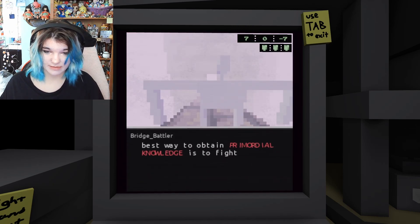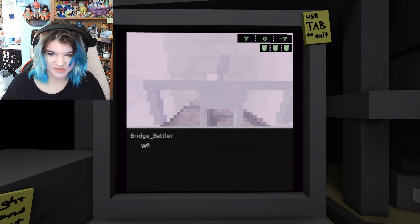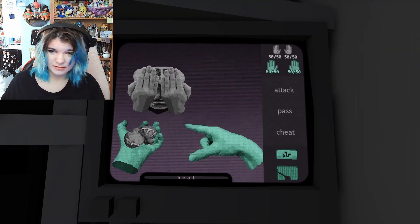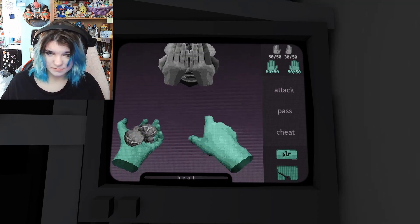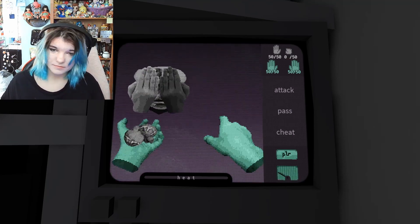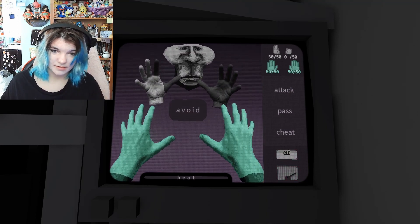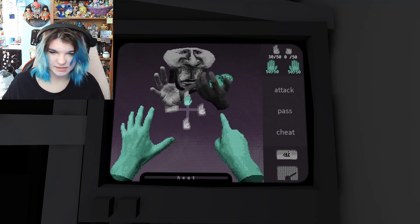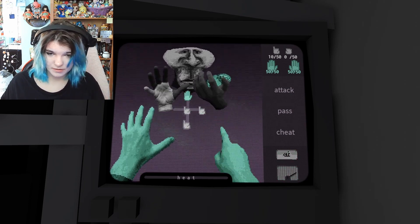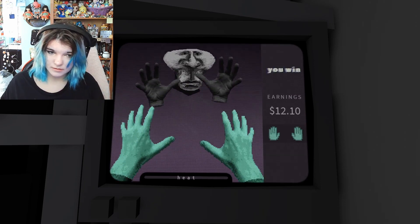Hi! Best way to obtain primordial knowledge is to fight. One other hands. Here we go. You're beautiful. Y-yippee. Next one I'm gonna attack with my left hand. I'm doing great. I win.